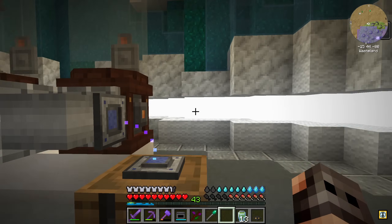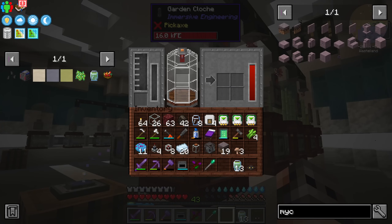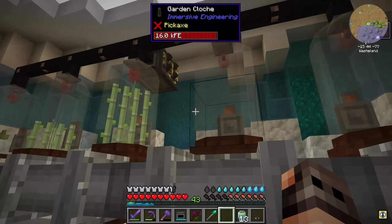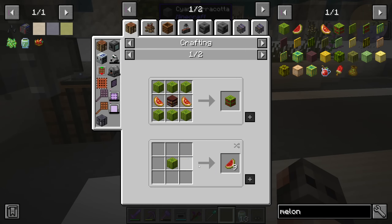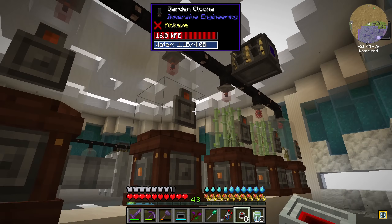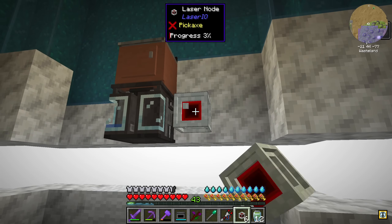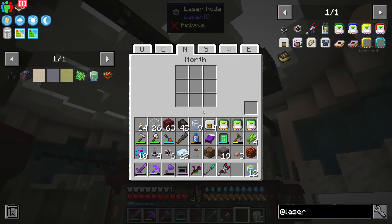There's a problem with this garden cloche — it's back to front. I broke it, replaced it, and now it's not getting water. I don't know why, but I'm not going to break anything ever again. We do have our mushrooms, sugarcane, and melons. When you uncraft a melon you get nine slices and each gives one seed, which could be helpful. This is the first time I'm using Laser IO so I'm not sure how it works. We can have one laser node here, and one more over there.